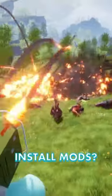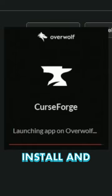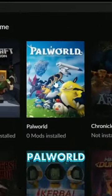But how do you install mods? First, Google CurseForge, then visit the website and click Get CurseForge App. Install and launch CurseForge, then select Palworld in the games list.